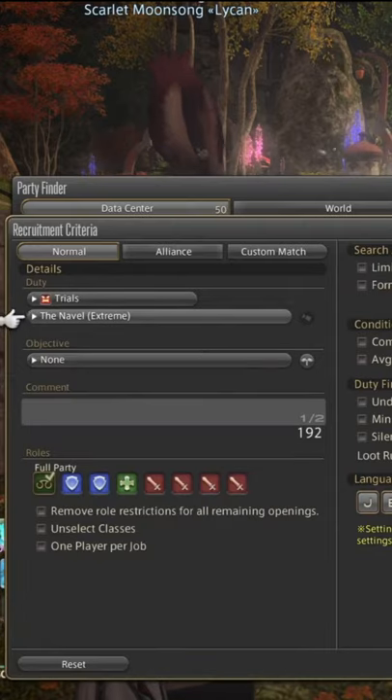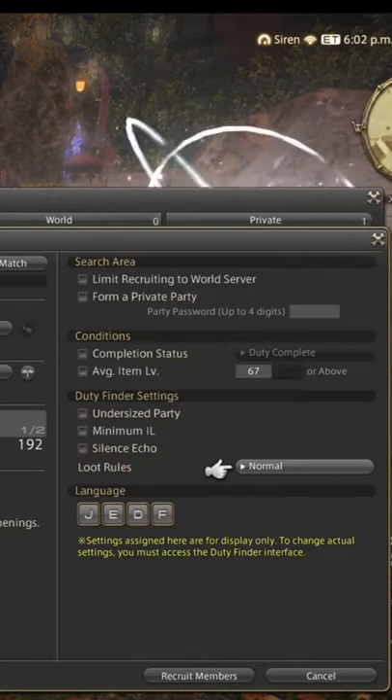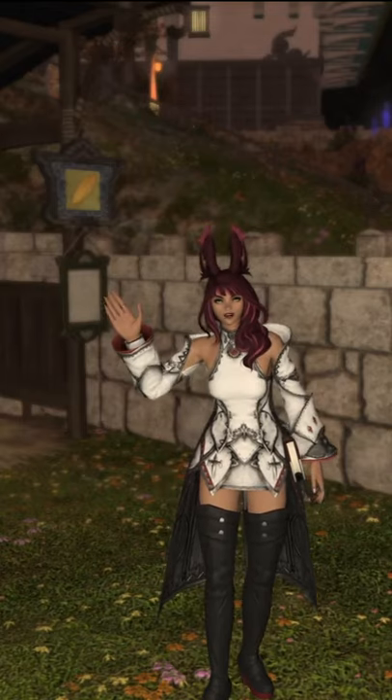Choose the dungeon, trial, or whatever, and put the specifications in there, like removing role restrictions, allowing undersized party, and you could also put in the comments what it's for. I hope this helped!